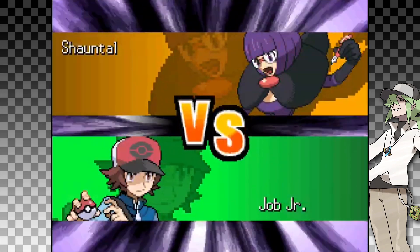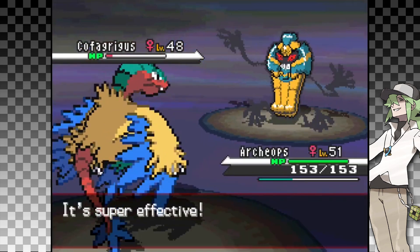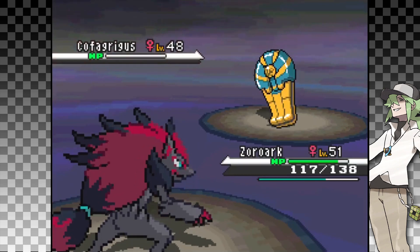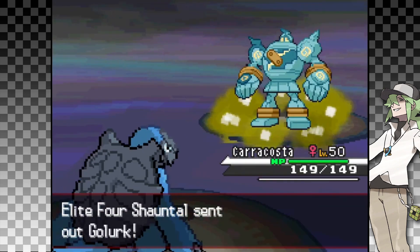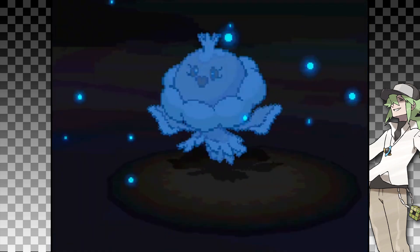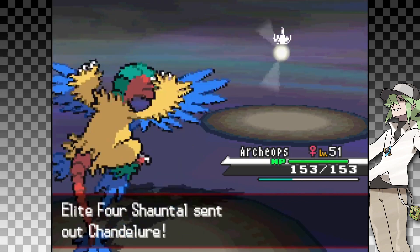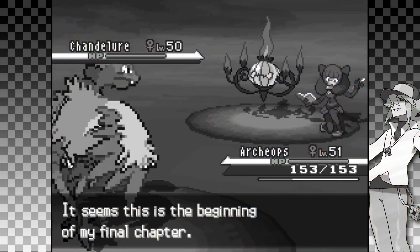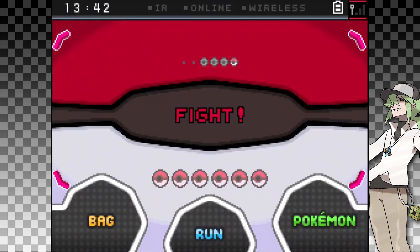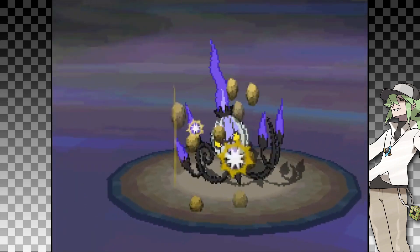After Grimsley, we face our final Elite Four member, Shauntal. Her first Pokemon is Cofagrigus — Archeops didn't seem strong enough, so I brought out Zoroark. I used Night Slash and they missed with Will-O-Wisp, making this a sure victory. Jellicent is up and Carracosta was faster, going for Waterfall and even fainting them. For the next Jellicent, I knew I would have to use my second Fusion Bolt, but at least it was strong enough. And for her last Pokemon, Chandelure — I knew if I could land a Stone Edge, I'd faint them, which I did. Epic!